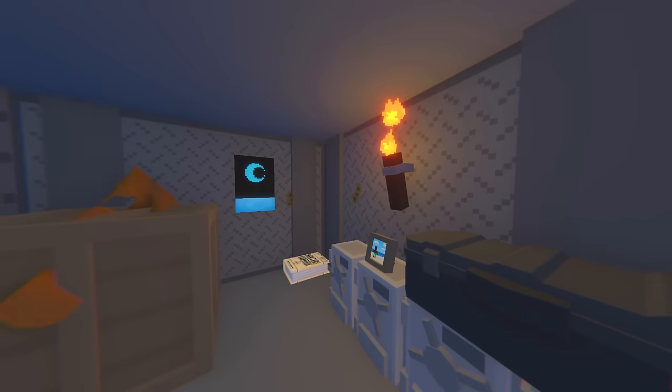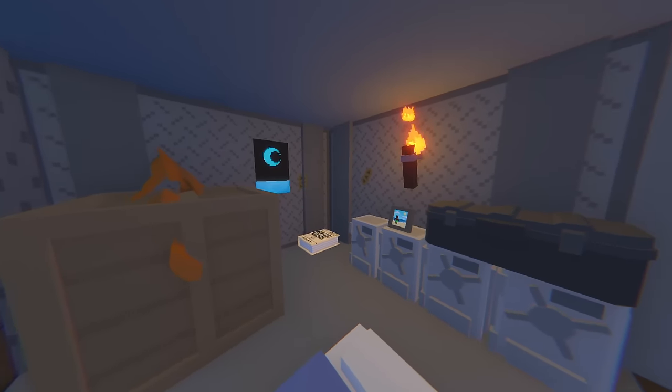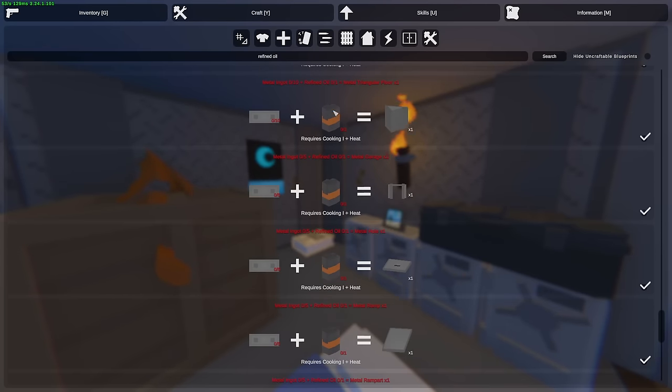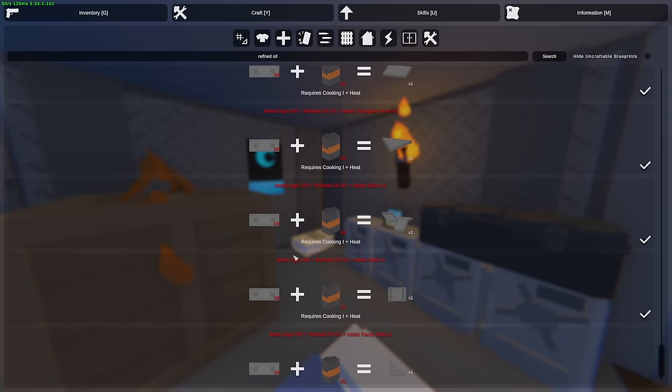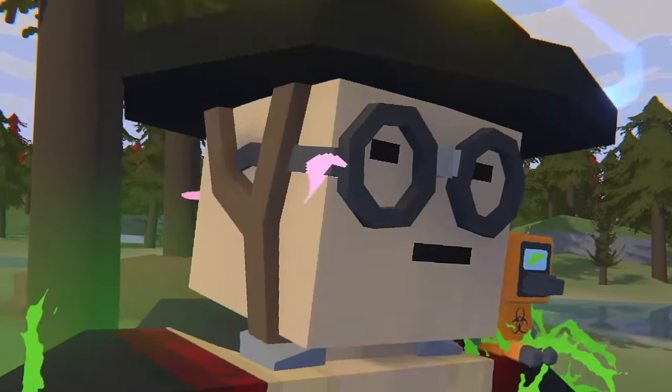Finally we have the strongest material which is tier 3 — metal — with 5000 HP which is quite a lot. To craft metal buildables you require some ingots and refined oil, which you can get from explosive barrels as mentioned earlier or from construction zombies. For this you do require cooking level 1 and heat, and in order to get heat you need a blast forge.